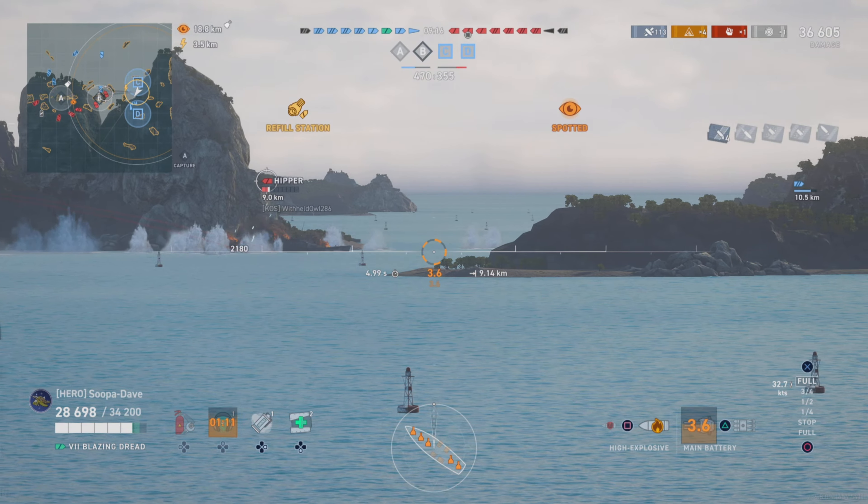It looks like St. Louis had a High Caliber, so I'm thinking he knows what to do. Our destroyer probably doesn't, so I adjust to my teammates. I'm going to position myself to help take out the Chappy because he's probably going to try to take out our destroyer.